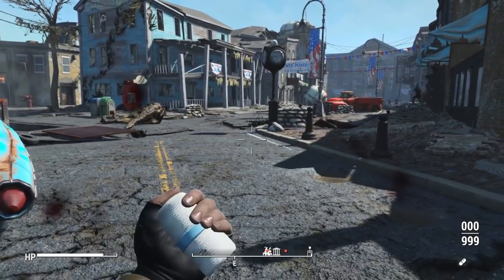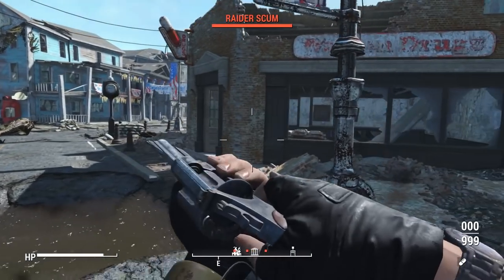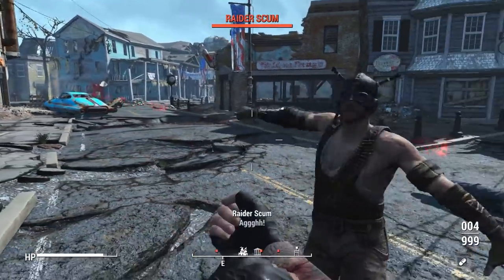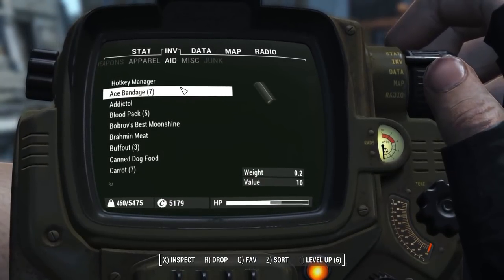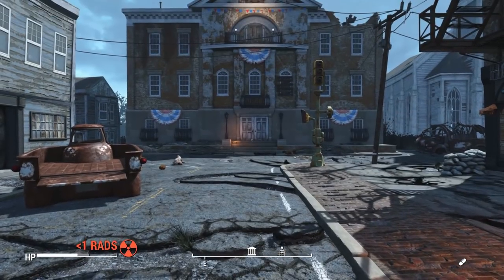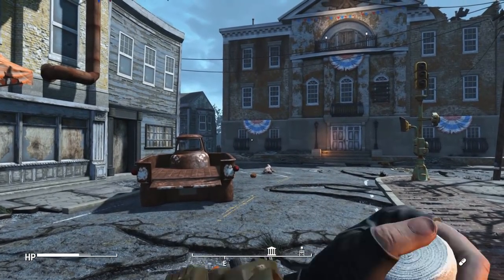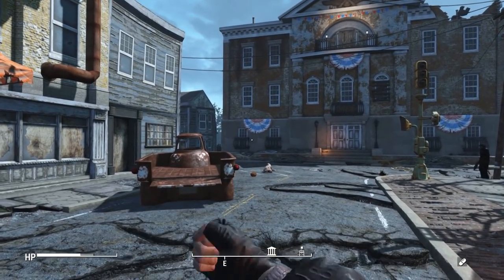Rather than relying solely on stim packs, you now have a bunch of other options to heal your character. Since Immersive Hunting Overhaul reduces the healing factor of food, using this alongside it helps add in more healing items to make up for that loss. For starters, there are different tiers of bandages: a dirty rag bandage restores 5 HP over 200 seconds but gives you radiation and a high disease risk in survival mode; a clean rag bandage restores 9 HP over 200 seconds with moderate disease risk; and sterile bandages restore 15 HP with no disease risk.